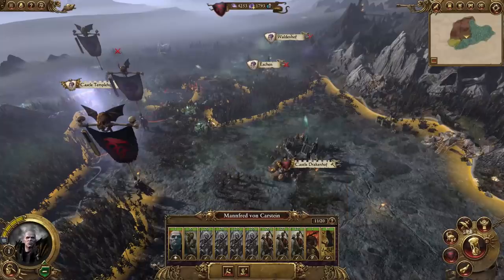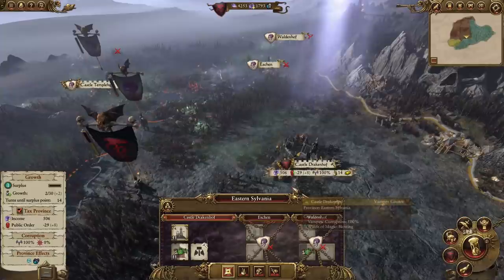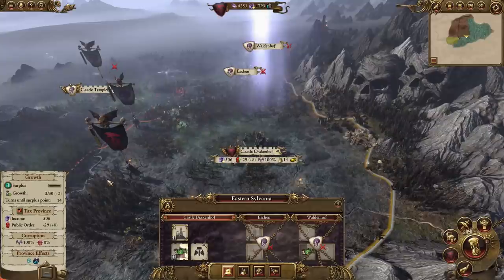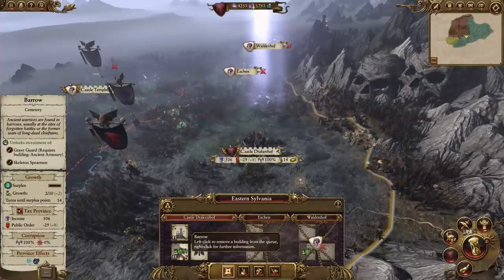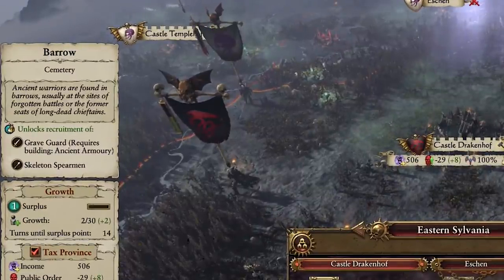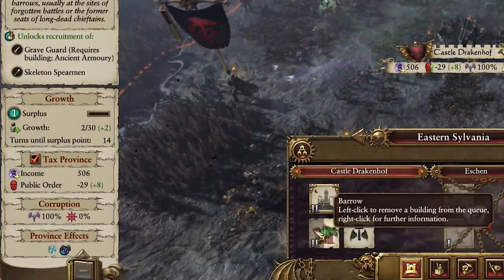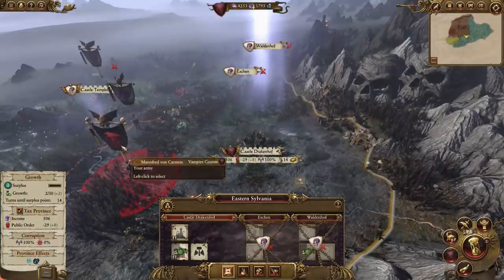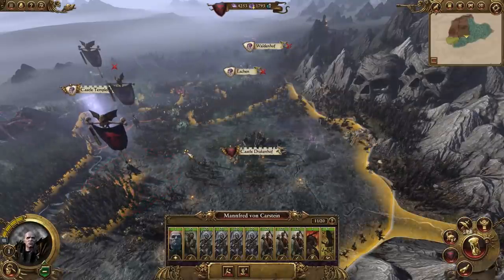So this is Manfred's castle - Castle Drakenhof - where you can build buildings to help with the kinds of things you get up to on the campaign map. Here we're upgrading a military structure, which will give us access to some upgraded units. Over on the left in the upper panel, we'll get some Grave Guard, who are really tough infantry. You recruit those, add them to the army, and then you use them on the real-time battle map to fight your enemies.